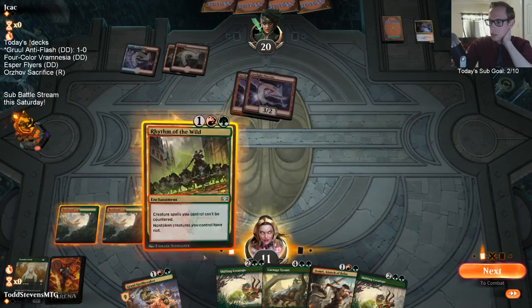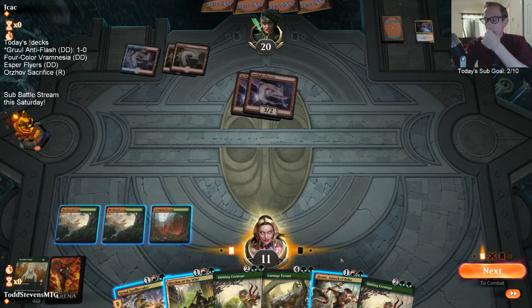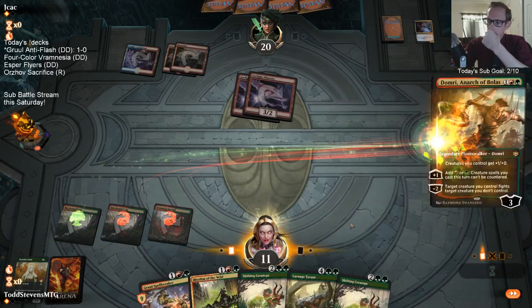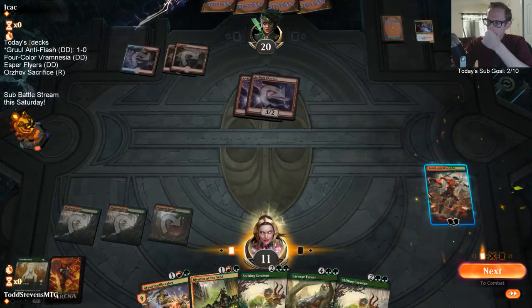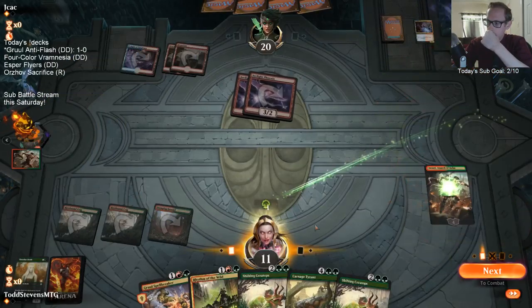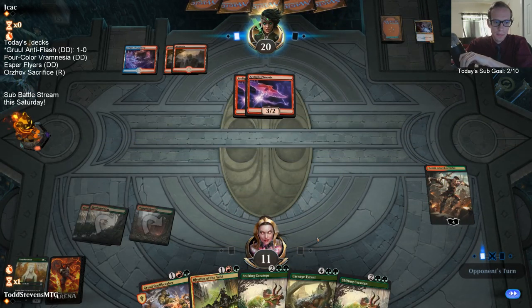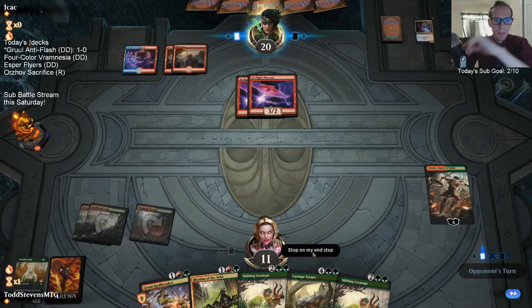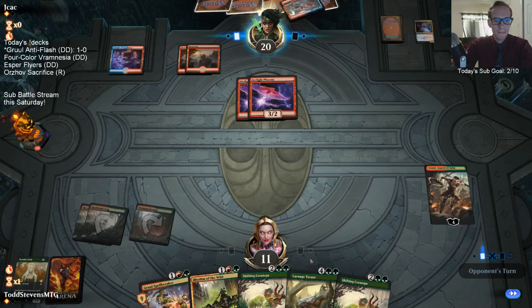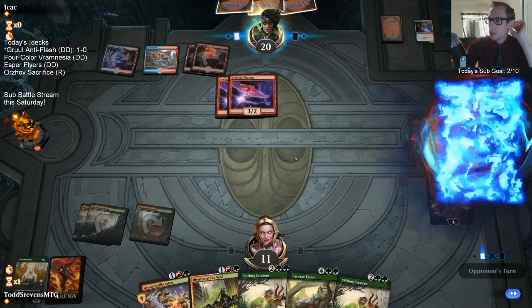We're going to need to draw a land — I guess I could go Domri to make sure we have a land. We're going to have to go Domri. That's just an amazing turn three attacking with multiple Phoenixes.